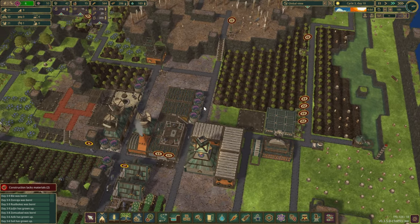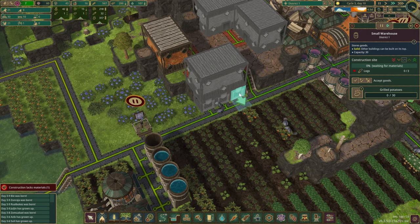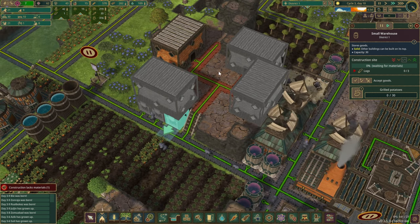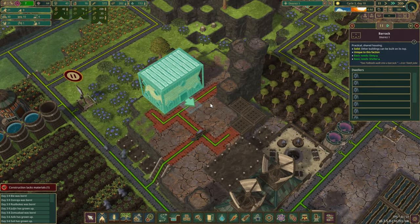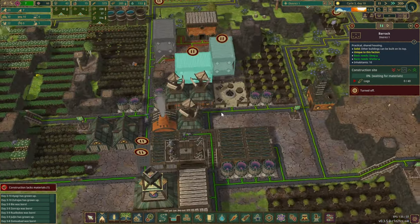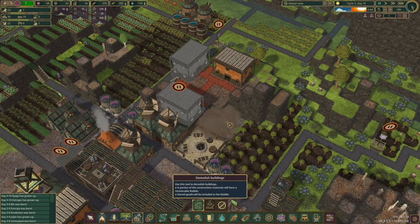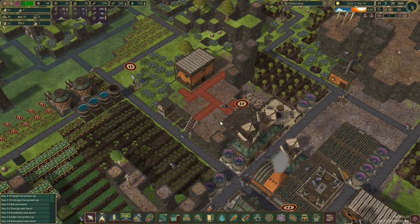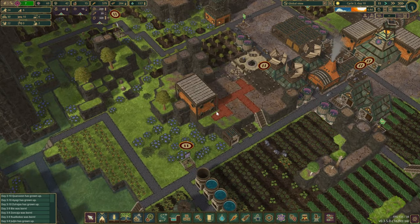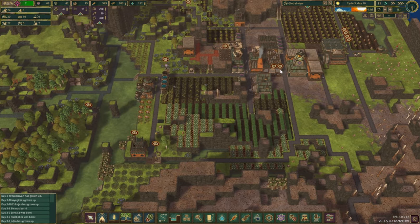Construction lacks materials — most likely because we're not producing planks. With the construction over here, instead of using platforms, these tiny small warehouses are actually perfect. I can definitely see myself using these ones more often just to fill the dead space. Another house is complete — I'm not really sure we were ready to construct them. Oh dear — they built them already. Well, never mind, we're just going to rip it out for now.